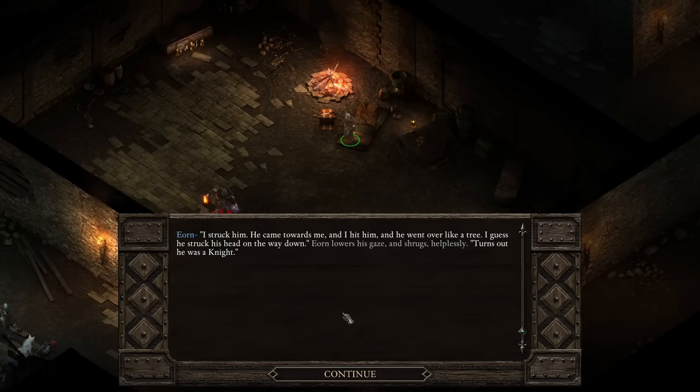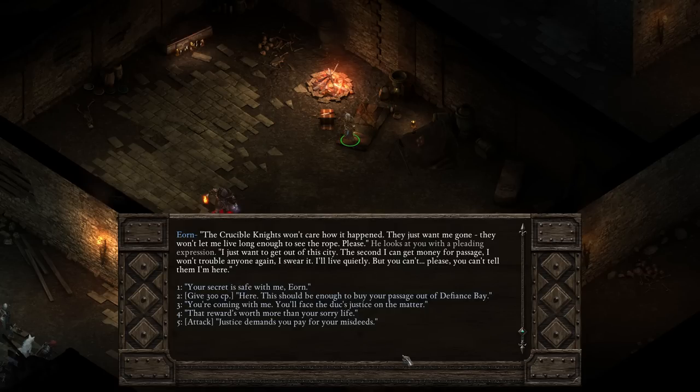So he was the proprietor who'd set up basically a speakeasy where anyone could come and enter into debate. But someone didn't like what he was saying, was a bit too drunk. What happened, Eon - did you get into a fight? I struck him - he came toward me and I hit him. And he went over like a tree. I guess he struck his head on the way down. Eon lowers his gaze. Turns out he was a knight. The crucible knights won't care how it happened - they just want me gone.